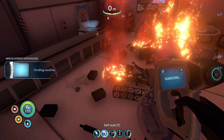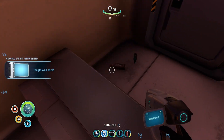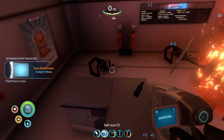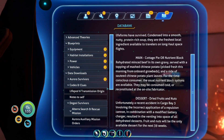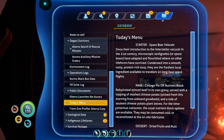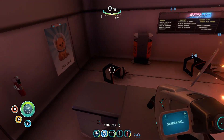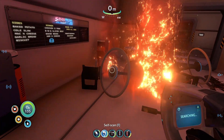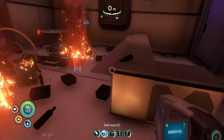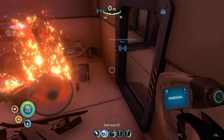Need the vending machine. New blueprint acquired — wall shelf. New blueprint acquired. Integrating new PDA data. Today's menu — not exactly useful information, especially since none of it is ready for us.